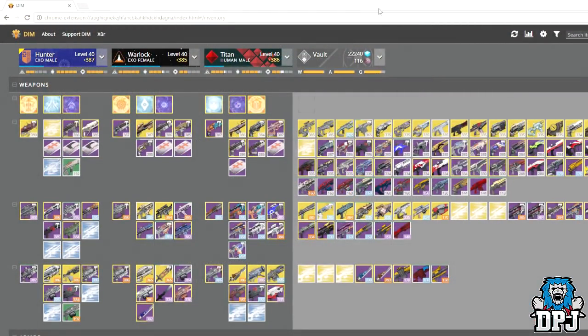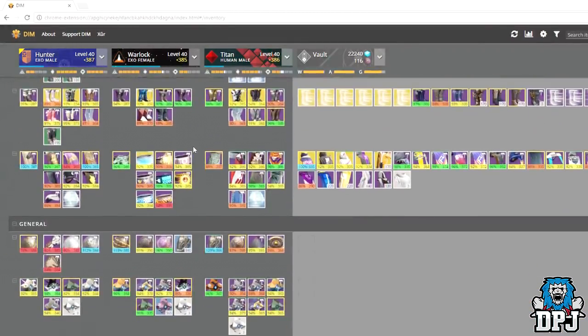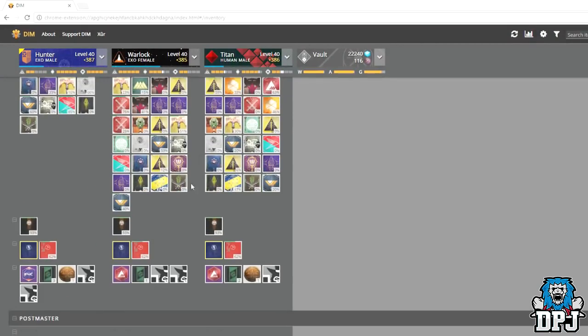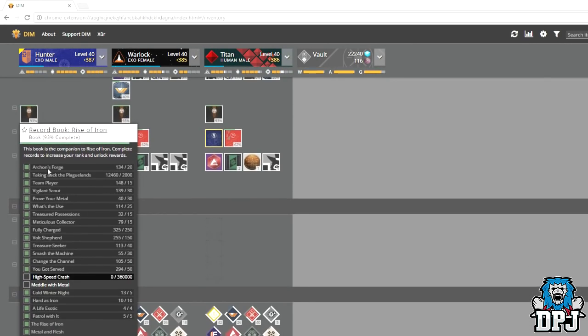Within DIM — Destiny Item Manager, by far the best way to transfer a ship between your characters — if you scroll down to where you find your record book, simply click on the booklet and it shows you the challenges, what you have to do, and what you've done. For me it's easy to see what these two main challenges are, due to the fact that they're the only two I've got left to complete.